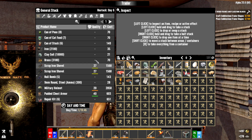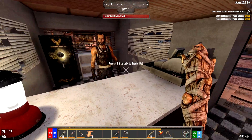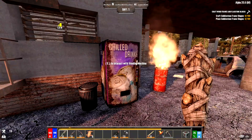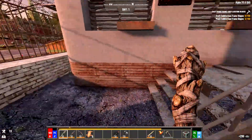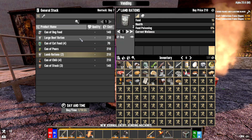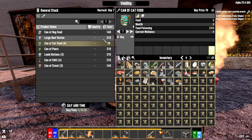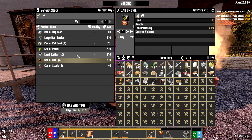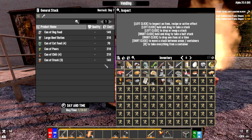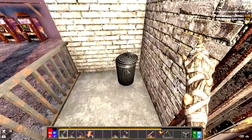We come in to sell some stuff — got $5.91. The vending machine items used to cost way less than the trader items but they've made them the same price now, so there's no advantage to either. We're going to get lamb rations: the rations have zero percent food poisoning chance, while any other canned food has a possibility of giving you food poisoning. You can eat rations straight from the can. I'll grab both cans.